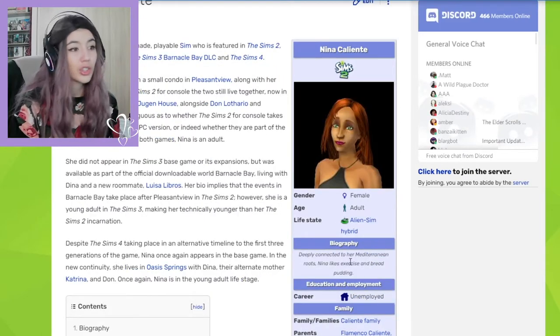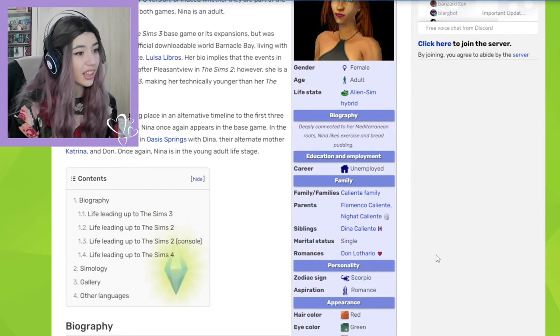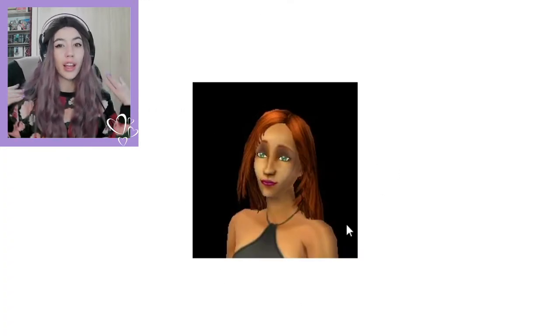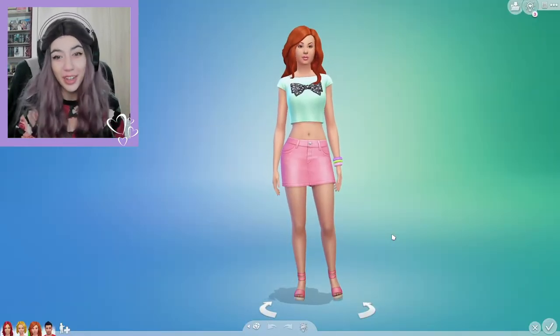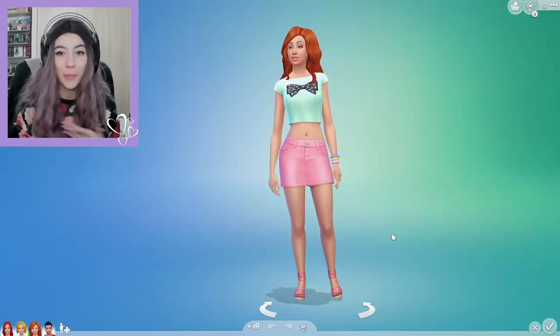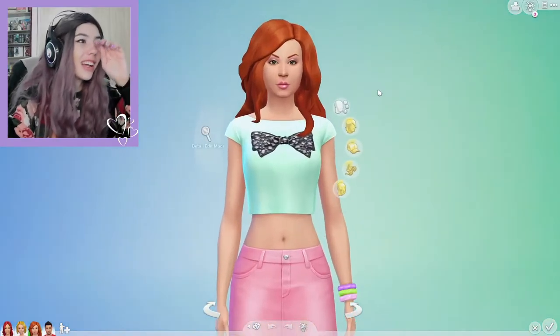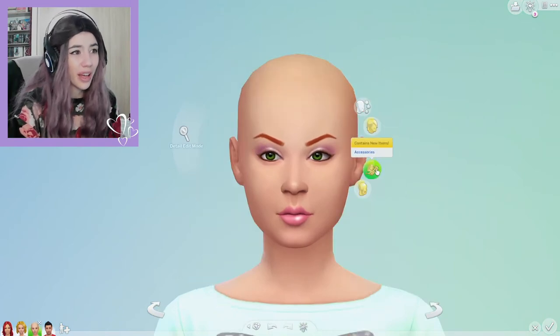He's pretty much a really nice person and Nina actually takes a lot after him — she's a lot like her father. She also likes exercise and pudding, just putting it out there. I'm going to try to recreate her character with red, long, straight hair. She also had a job in the slacker career. I just love her character in The Sims 2 and I have no idea why they did her so bad in The Sims 4.